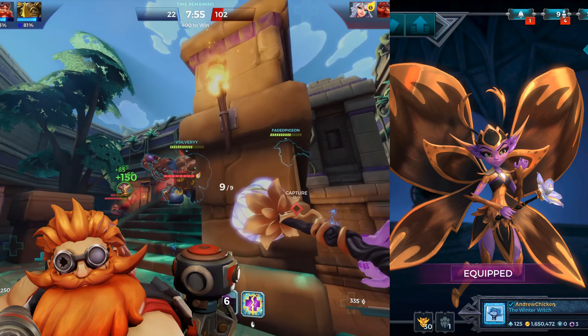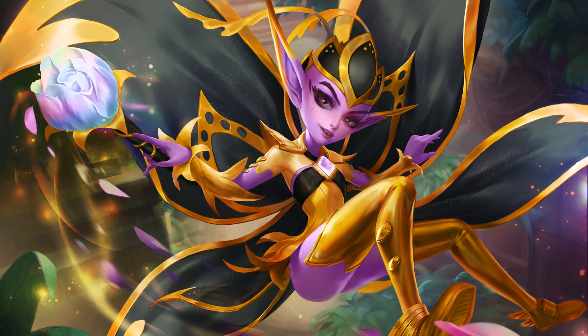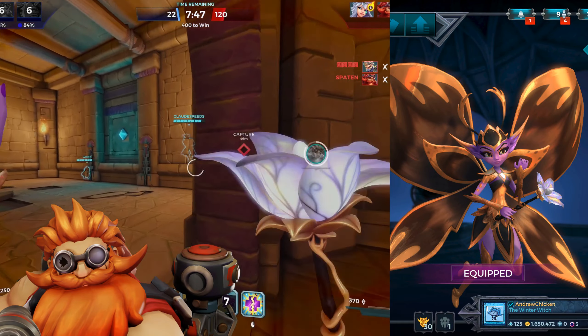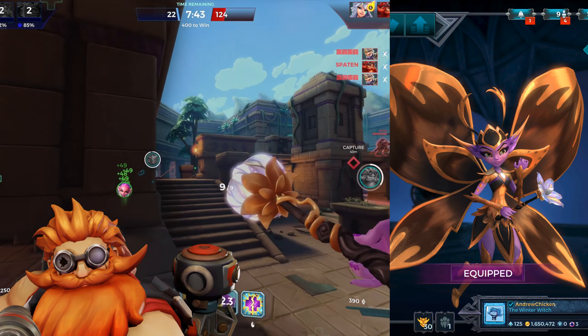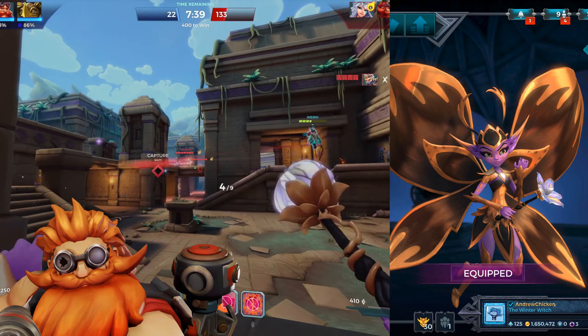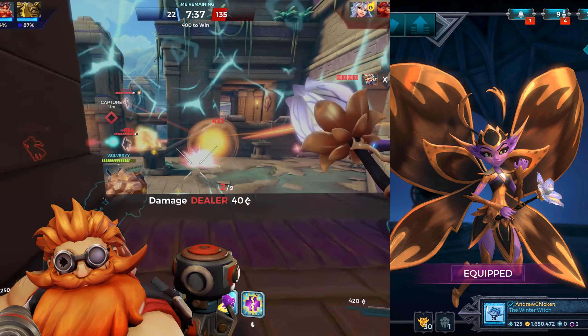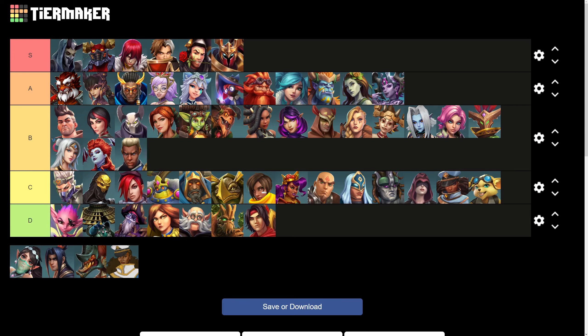Like Pip, Willow is an extreme disappointment. Her splash art looks really cool, with crisp black and gold textures, but in game, her skin is just brown. It doesn't look sharp at all, and the only redeeming quality of this skin is her weapon. She doesn't even have custom seedlings, which really hurts this skin even more. So Willow drops below Pip into the D tier.